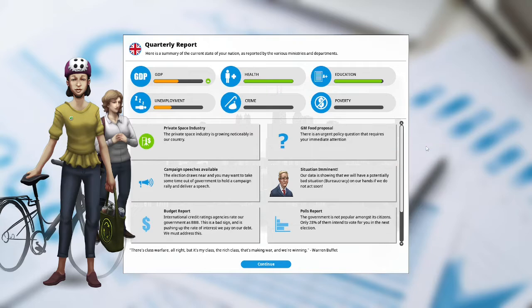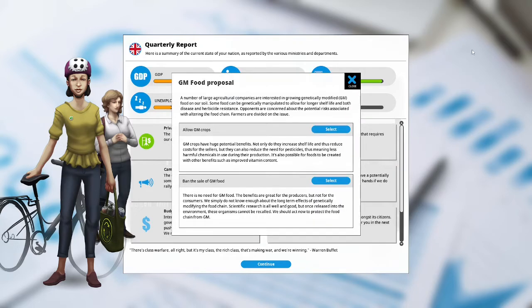GM food proposal: there is an urgent policy question requiring immediate attention. A number of large agricultural companies are interested in growing genetically modified food on our soil. Some food can be genetically manipulated to allow a longer shelf life and both disease and herbicide resistance. Opponents are concerned about potential risks of altering the food chain. Farmers are divided on this issue. GM crops have huge potential benefits — they increase shelf life, reduce costs for sellers, reduce the need for pesticides, and foods can be created with improved vitamin content. However, there is no need for GM food: benefits are great for producers, but not consumers. We simply do not know enough about the long-term effects of genetically modifying the food chain, and once released into the environment, these organisms cannot be recalled. We should act to protect the food chain from GM.